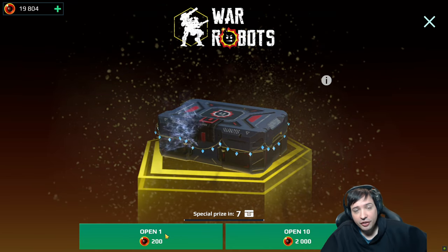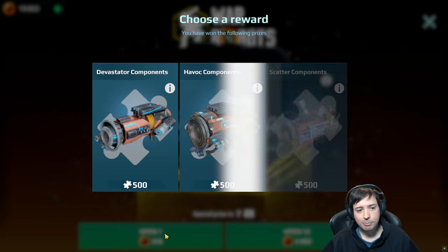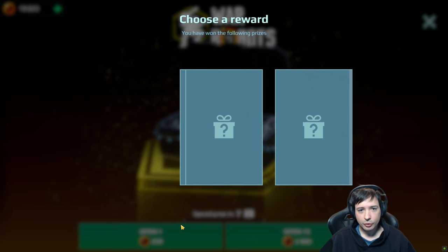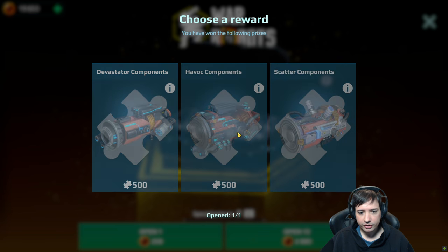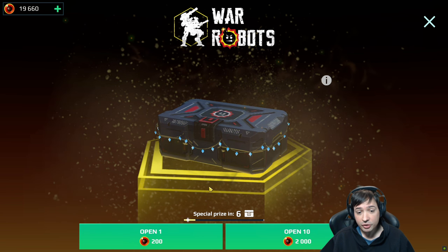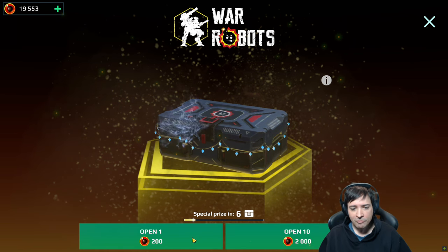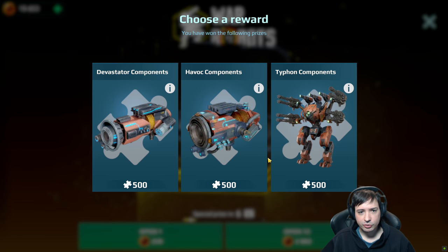Starting to open here, the first 200 boxes. We have pretty much 20,000 in the top left corner. You have to open them individually. Oh, I have to open them. You have won the following prizes. So there are special prizes too — when you open six more, then you get a special box opening as well.